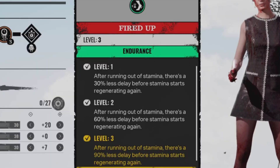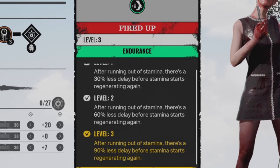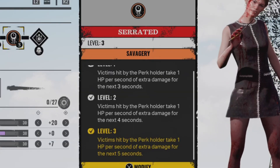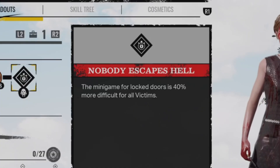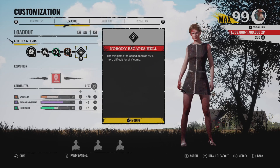We also have Fired Up, which gives you 90% less delay before your stamina starts regenerating — one of the best endurance perks in the game easily. Next up we've got Serrated for that extra bleed damage, one of the better savagery perks. For our grandpa perk we have No Body Escapes Hell, probably the second best one in the game just behind Exterior Alarms.